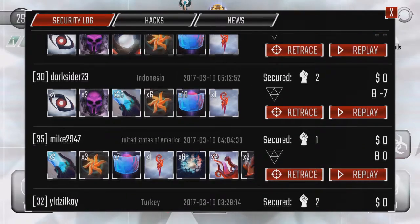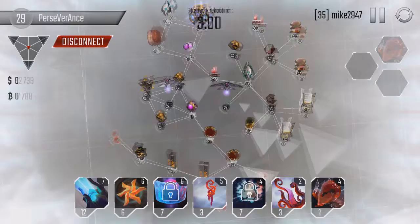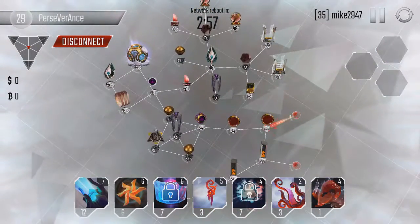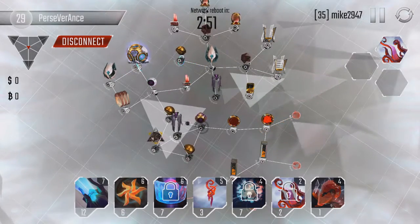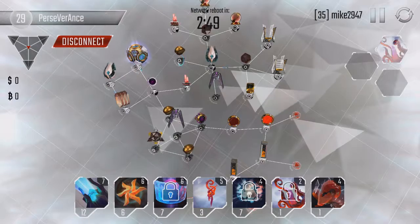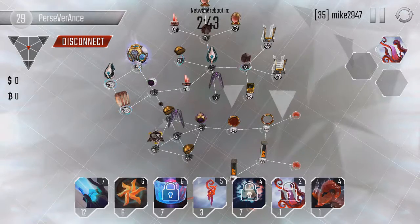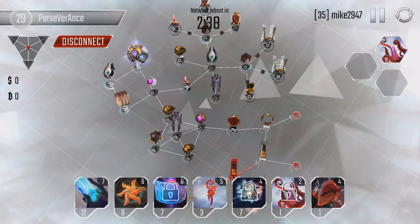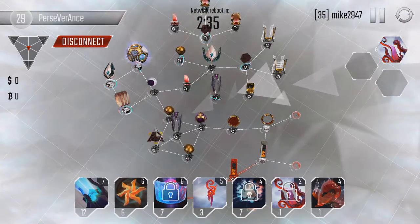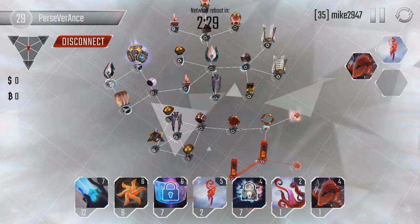We also got Mike 2947, level 35, with apparently mass protectors — seven protector level fours — which is quite a lot. Because of that he only has 12 beam cannons and six shurikens, so he's going to rely entirely on worms. He also has three worms, and I don't see why you'd need worms in the first place, let alone more than one.